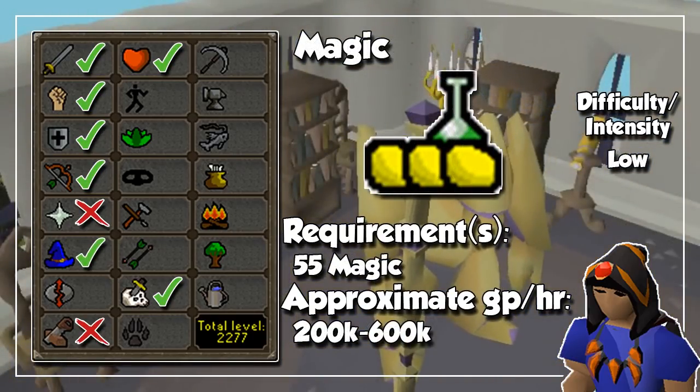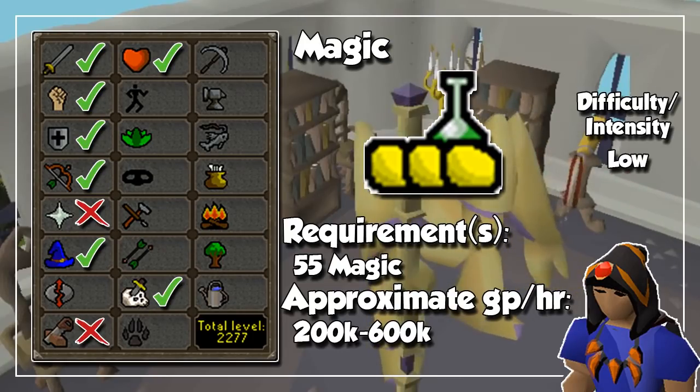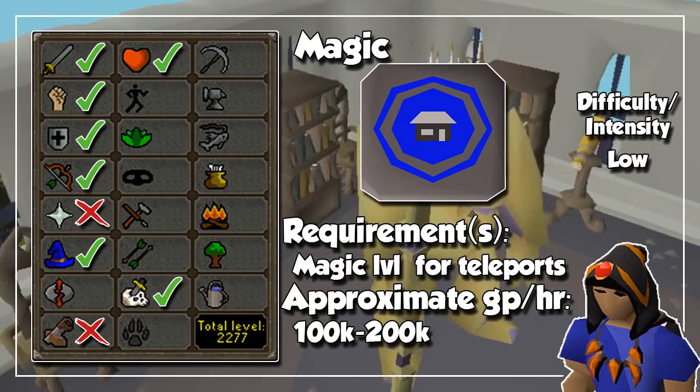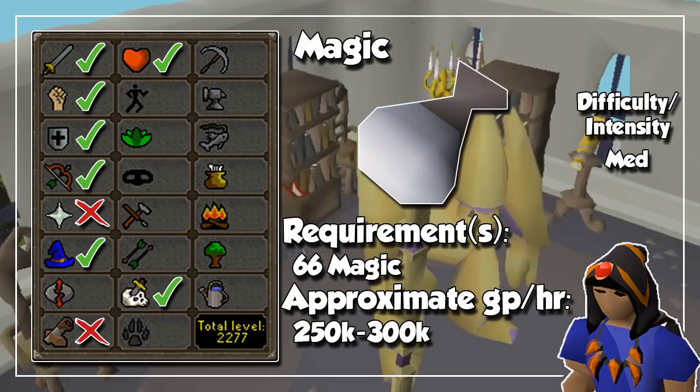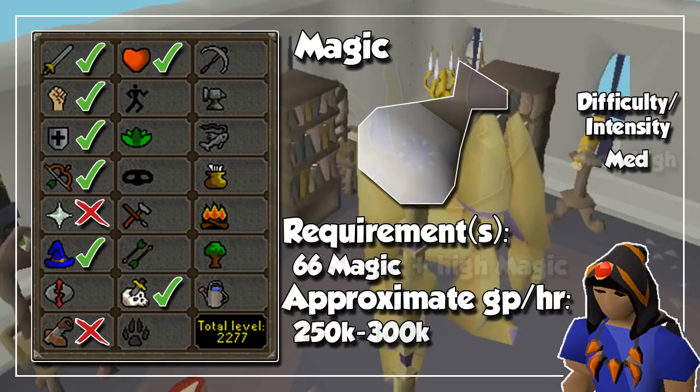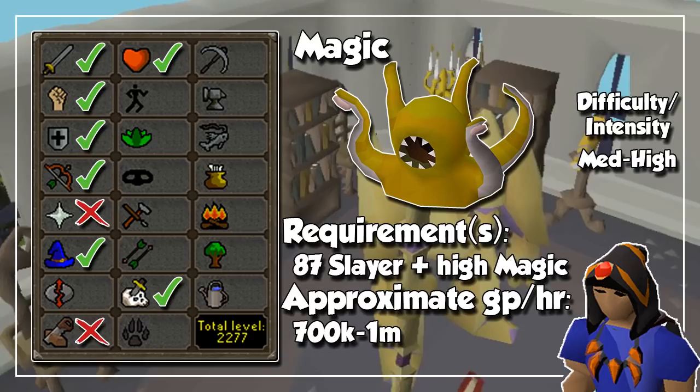Up next, we have Magic, and the first reliable money maker is the High Alchemy spell. Go to the website alchemite.com and look for items that will give you profit when alching and have a decent number for the trading limit at the Grand Exchange. Other than that, you can create Teleport Tablets at someone's house with soft clay and the teleport runes — this is not as good as it used to be, but still guaranteed to make a very decent profit. And finally, you can also create elemental orbs by running to obelisks and imbuing them with magic, as these will always be useful for players looking to train Crafting. Even though this is mostly combat, once you hit 87 Slayer, you can kill the Kraken for some great profit per hour along with Magic and Slayer experience.